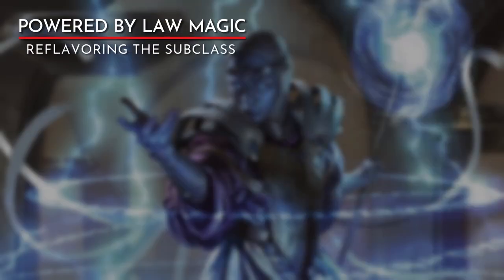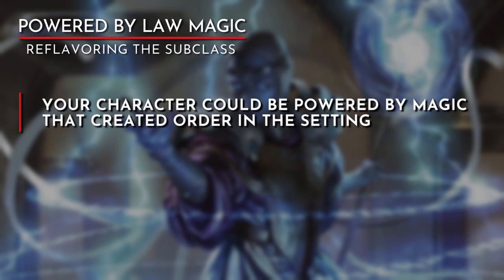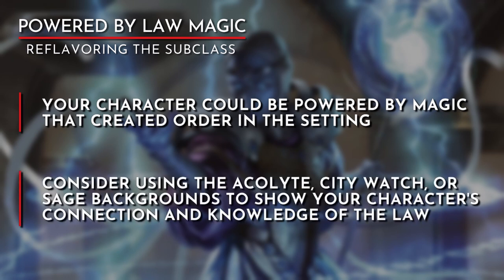Another way to change the source of order is inspired by the Ravnica setting — you are powered by law-binding magic. In Ravnica, this takes the form of the Guild Pact and is used by the Azorius Senate to create laws using magic that the citizens abide by. This idea could be taken into a grander scale: the law-binding magic could be integral to the creation of the campaign setting, with your character drawing their power from the primordial magic that gave the universe order. Consider using the Acolyte, City Watch, or Sage backgrounds to show that your character understands and either creates or enforces the law.